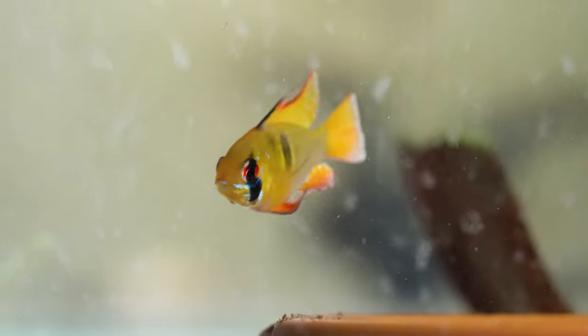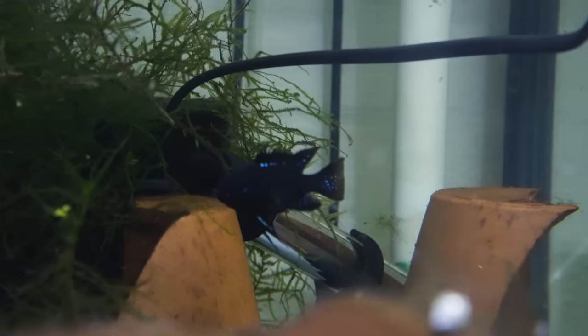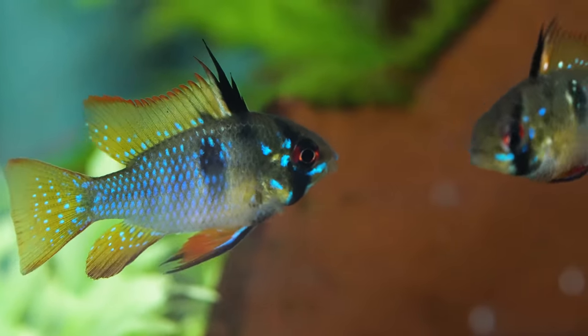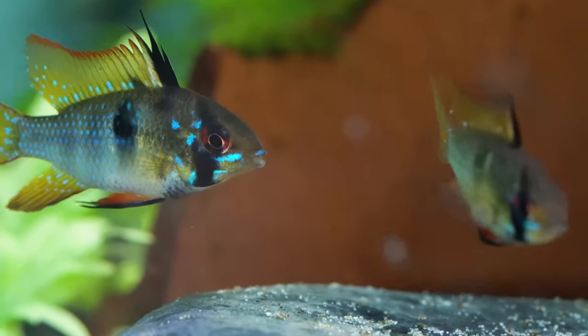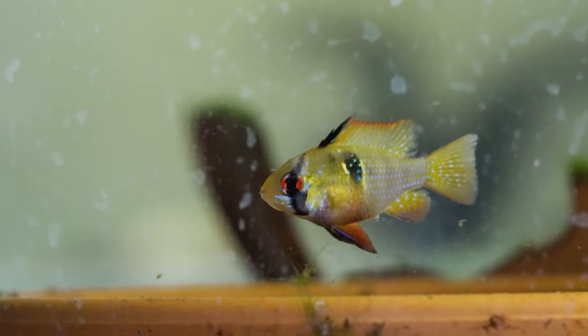I'm breeding two different types of rams at the moment: the blue ram and the black ram. When we breed the blue rams, we just get complete German blue rams - they're only blue. The black rams are a little bit different; their genetics are more interesting and you get a diversity of different fish. From my experience, we get three types: dark night rams, which are pitch black and worth a lot of money; blue-black rams, which are the medium-priced ones with a really nice dark color; and then just normal blue rams as well.